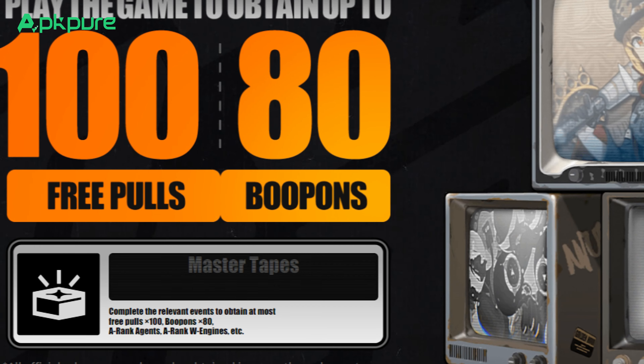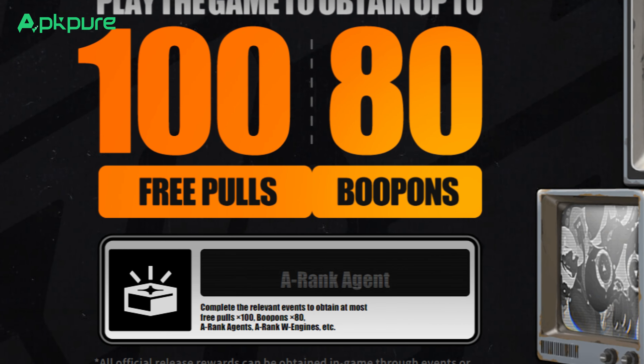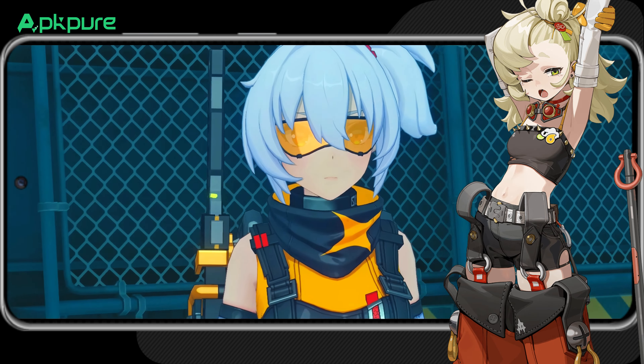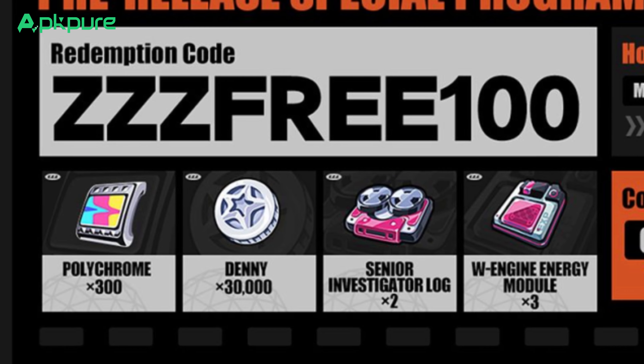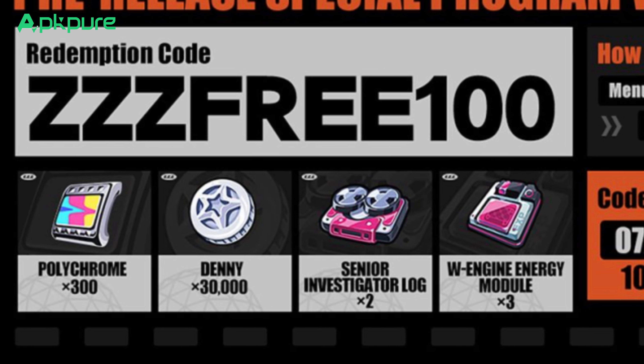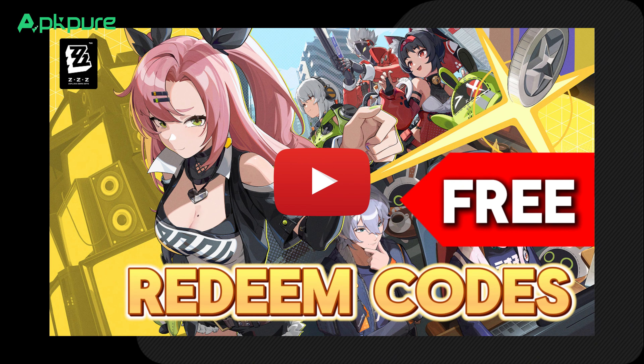HoYoverse is kicking things off with a bang. Before the game even launches, they're handing out 100 free pulls and 80 boupons. Plus, once the game is live, you can use the following code to grab 300 Polychrome, 30,000 Dennies, two Senior Investigator Logs, and three W Engine Energy Modules. If you need help redeeming it, check out our previous video.